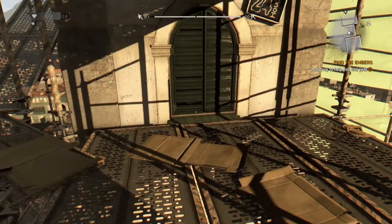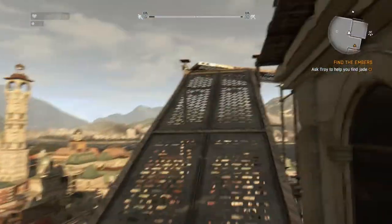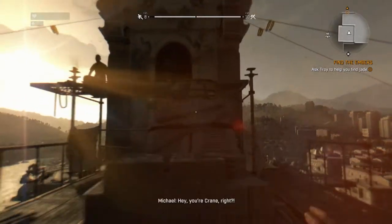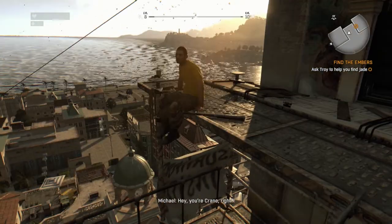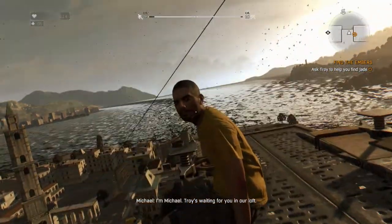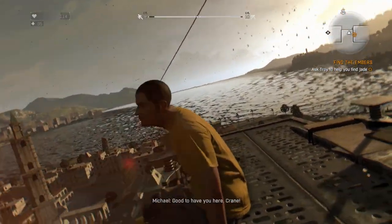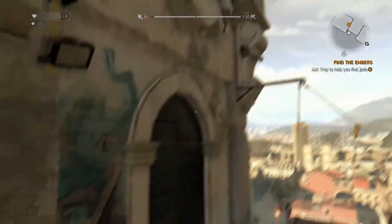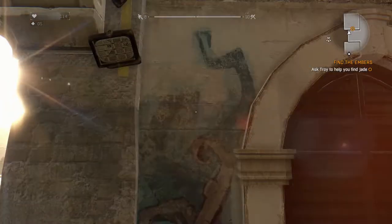Now if we can jump up here. It's a pretty high tower. I think this is the only way into it, like through the roof. So Troy is the girl on the radio that we've been speaking to. The loft — where's the loft? Did we go through this door? Here we go, we can open this.